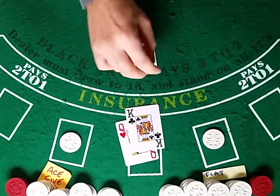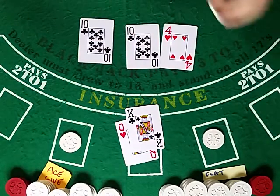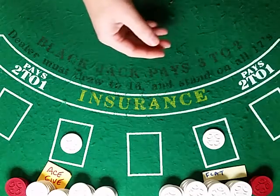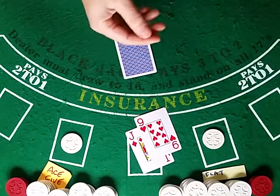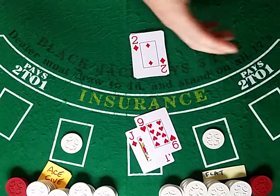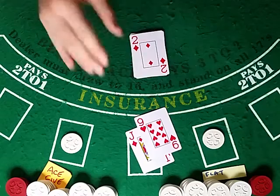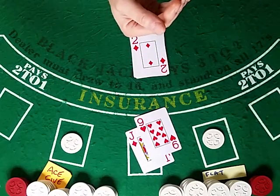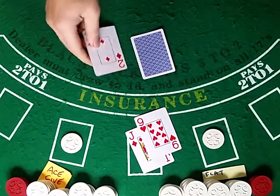Let's see if we will get to start into the betting progression on this shoe — we haven't for the last couple. Basically the last couple shoes, the Ace-5 system has just ended up being a flat bet the whole thing. The count went down to minus eight at one point, which means you're going to need eight fives just to get back to zero, then two more.